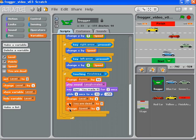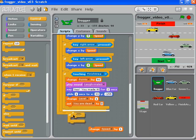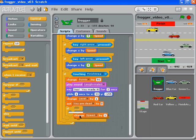I'm going to pull the change speed block out and I only want to change the speed every four levels — so at level four and level eight, or level three and level seven. I want to go back and use an if block, so the speed only changes once every four levels.